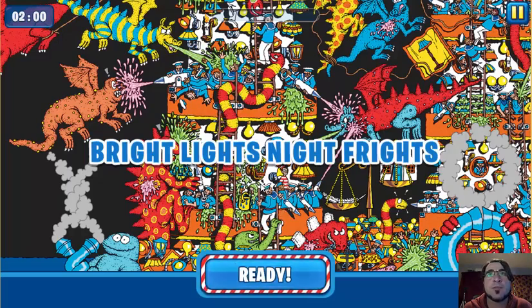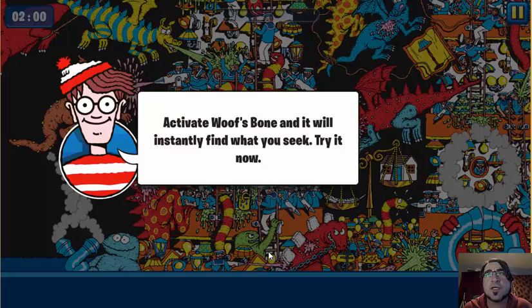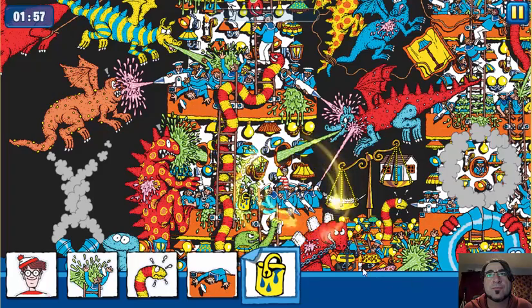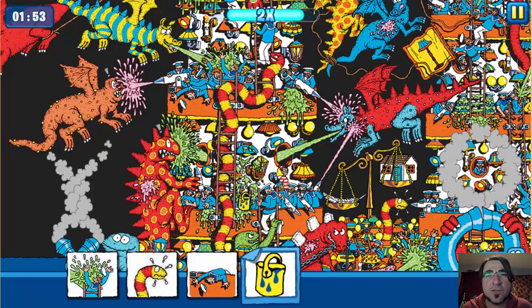Find this item. Bright light, night frights. Activate Wolfsbone and it will instantly find what you seek. Try it now. I don't want to — it makes things too easy. I can't hide from you. Oh, show me Wally. Both games have shown me Where's Wally. It should be Here's Wally, not Where's Wally.